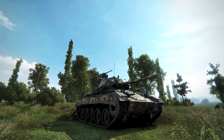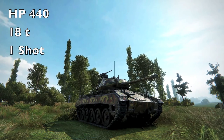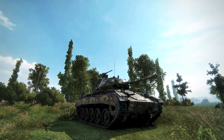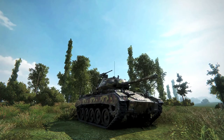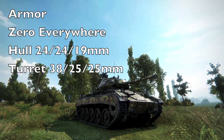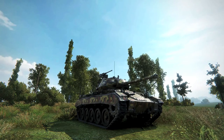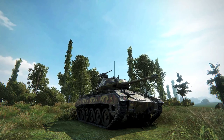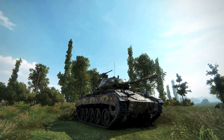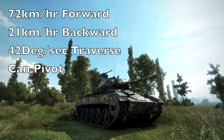But now it gets normal scout matchmaking, so as you can see it goes up to tier 8. Let's look at the stats — it has very low HP, weighs like a feather, and everyone can kill you in one shot. Let's look at the armor profile in detail. This tank has zero armor all around — zero on the front, zero on the side, zero on the rear, zero everywhere. Everyone can shoot HE, blow you up, and you die right away.